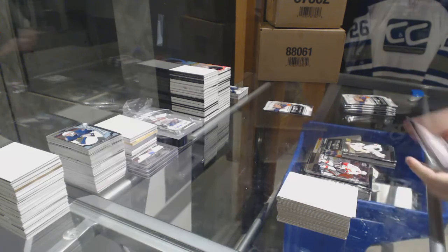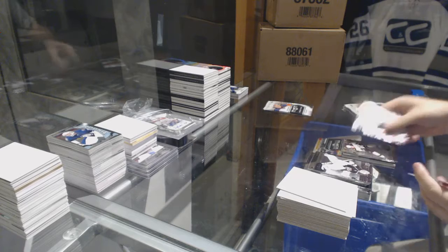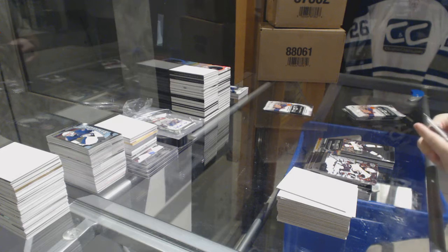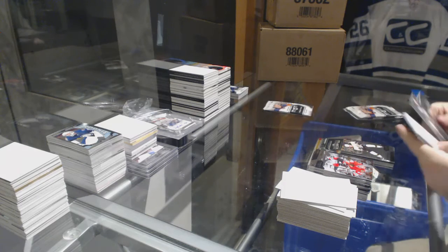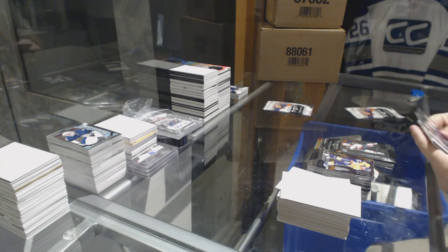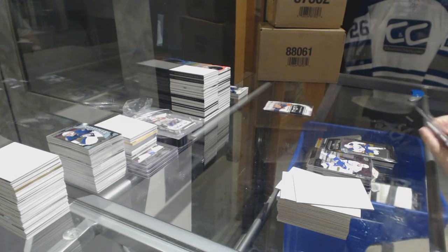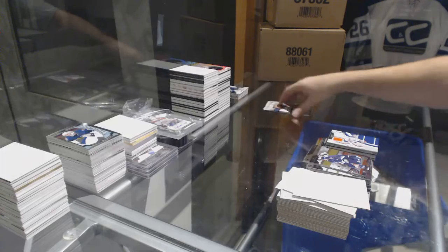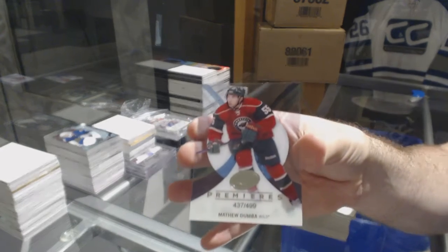Double diamond Pekka Rinne. Triple diamond of Mikko Koivu. Triple diamond rookie gems of Johan Larsen. We've got a Devin Dubnyk dual jersey. And an ice rookie numbered to 499 — Matthew Dunbar.